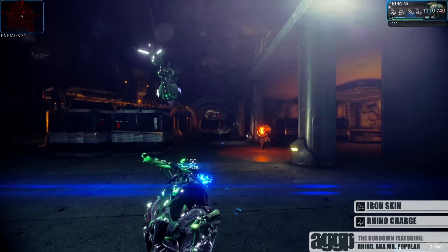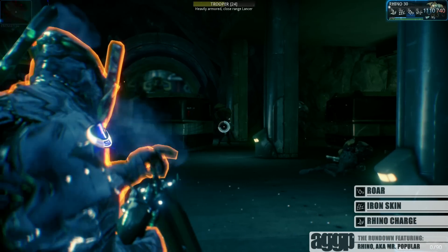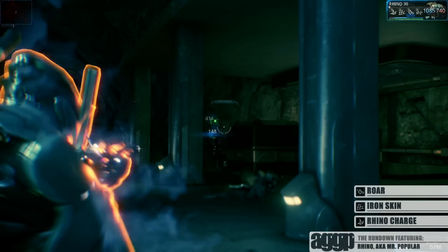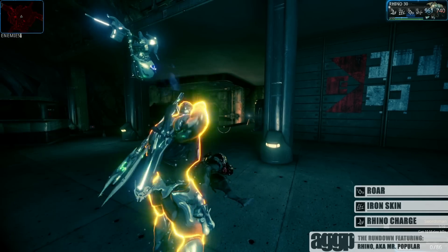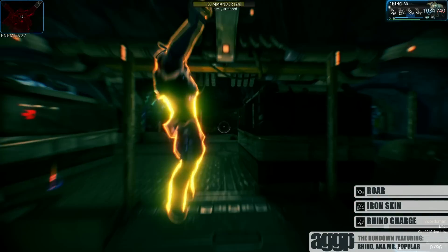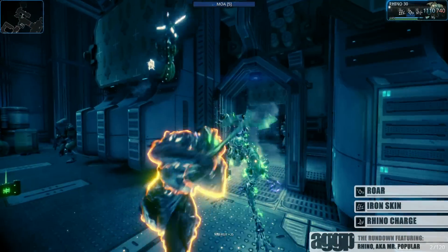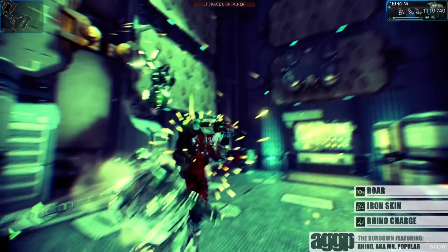In his next ability, Rhino lets out a mighty roar that increases the damage of all nearby Warframes, affecting both weapon damage and Warframe ability damage. This is one of the skills that is a must at higher levels, especially if you're grouped up. Think of how much damage your group's Nova can do with Anti-Matter Drop and Molecular Prime, or think of how hard you're going to hit enemies affected by Banshee's Sonar — or a Loki in stealth with a Galatine charging down enemies!